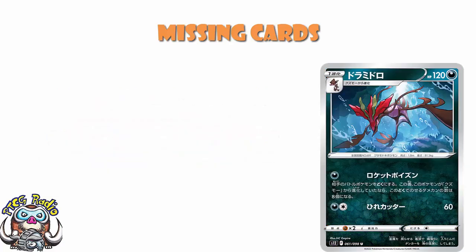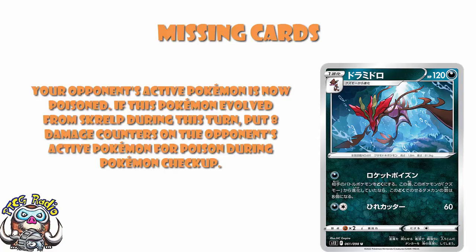Dragalge is a nice interesting card. For a single darkness energy, it poisons your opponent — that's not exciting on its own. But if the Pokémon evolved from Skrelp during this turn, you put eight damage counters on during Pokémon checkup for poison. That is a lot of poison, and that will add up very, very fast.